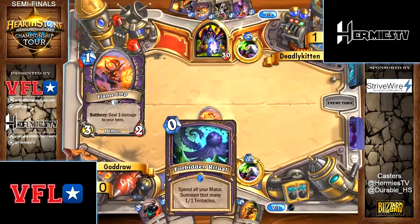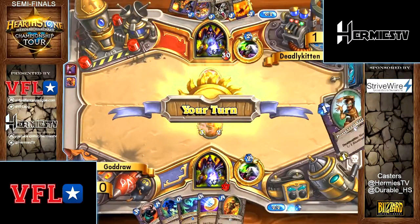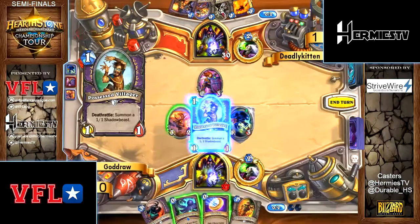He's probably playing the Leroy Faceless Power of Overwhelming variant. That was a possibility — I do like that. So that variant actually cuts Demon Wrath, the Lure, and doesn't play the one-drop Possessed Villager for those three cards.